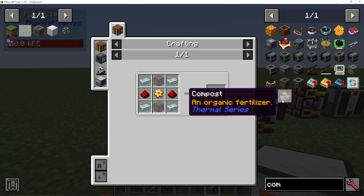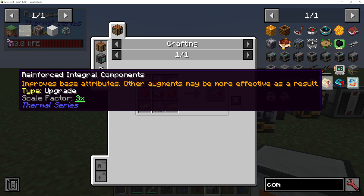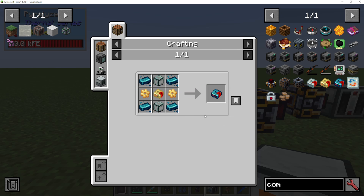Here we can see we have hardened integral kits, which are pretty simple to make — it's just using some Invar. Reinforced is going to be using Electrum, and resonant is using Enderium.